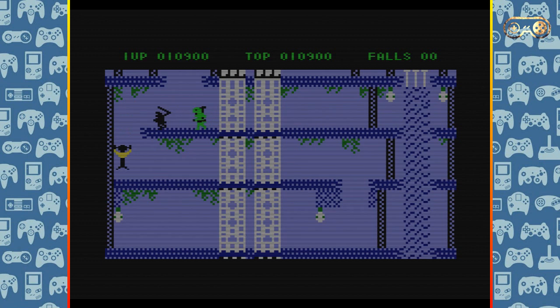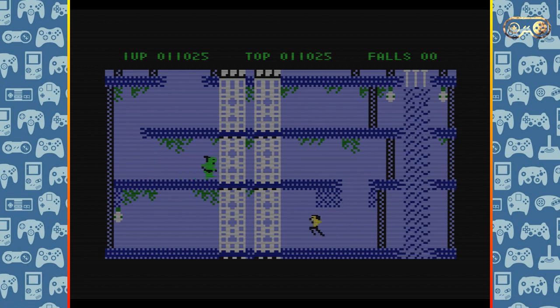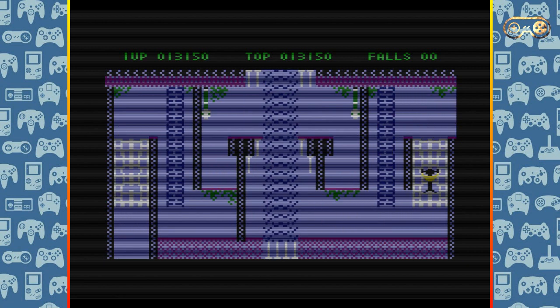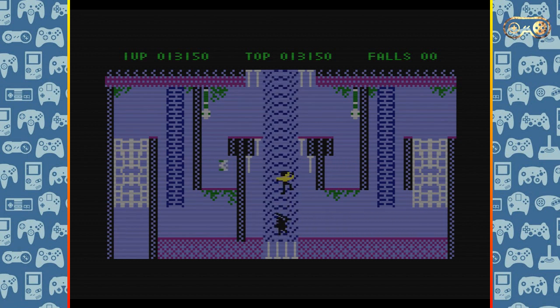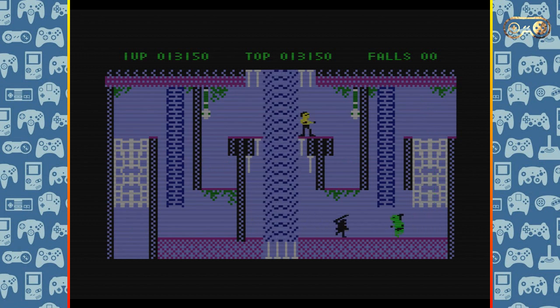The ninja just got obliterated - you've got to be careful what you're doing, otherwise you're going to find yourself fried. It's quite nicely laid out, there's quite a lot to see here. We've got this moving platform type thing - it looks like a waterfall, and we can climb up it, which is great. Animation-wise, it's a bit of a strange one - it's quirky, and I think that's kind of what makes it.